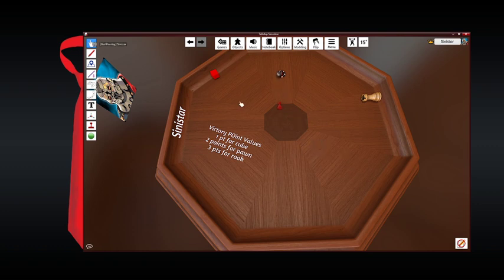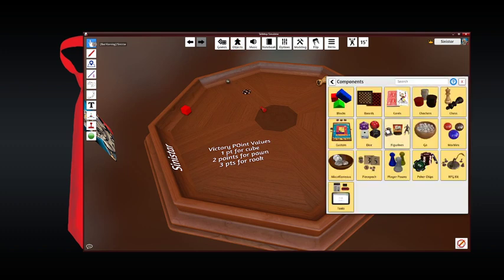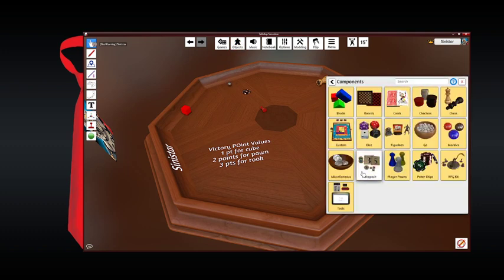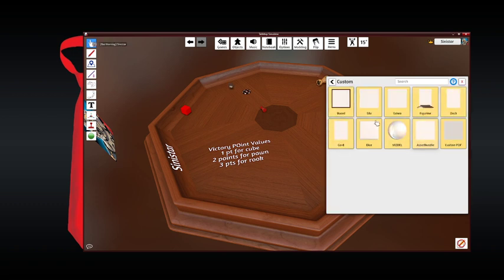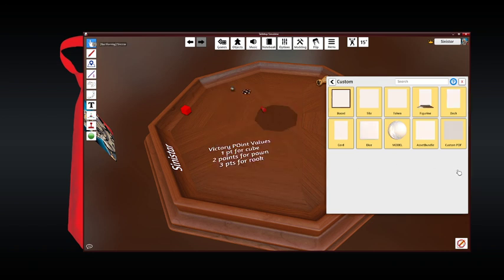So that's just to give you the general idea. Now, Tabletop Simulator does offer the option of adding in custom items. It gives you a bunch of blanks, and you have the option of uploading images, PDFs, or even potentially models. If you're a 3D modeler, you can upload that. I'm not generally a 3D modeler, so I'm not going to get into that today.